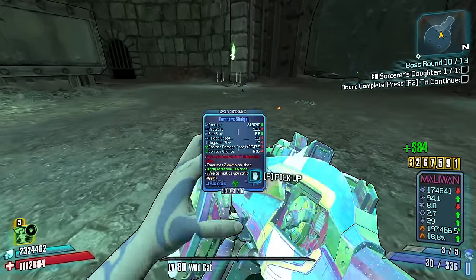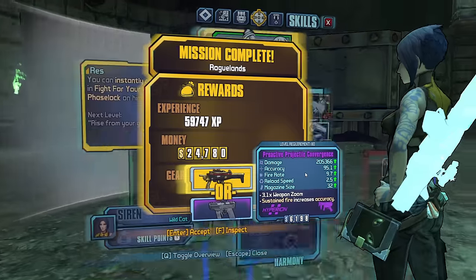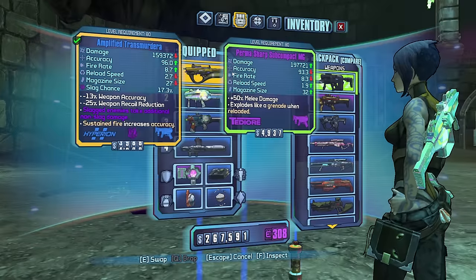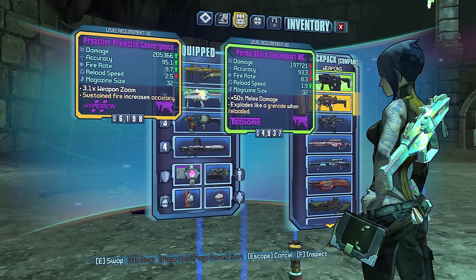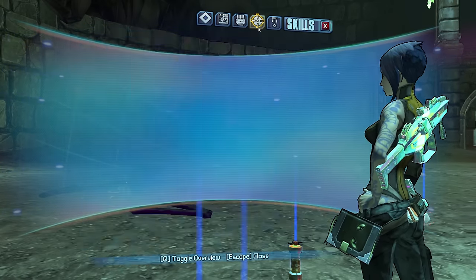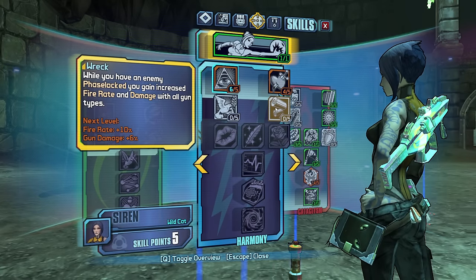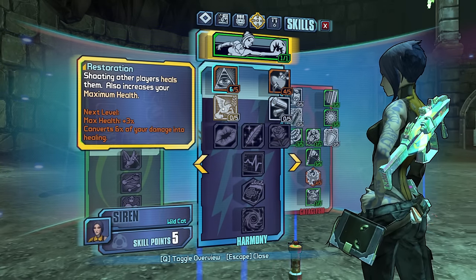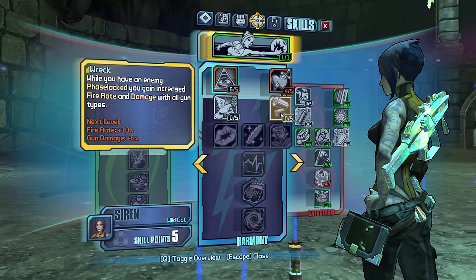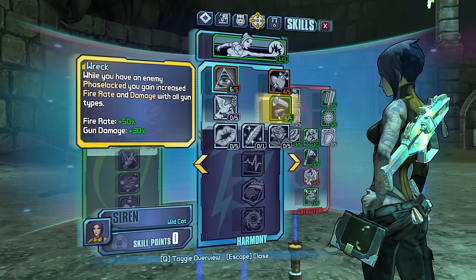A Stinkpot, a Buffalo, and a Fustercluck — decent options. I'm gonna take that Hyperion over this Tediore. We'll drop the Tediore. Let's go. Having an enemy phase locked grants increased fire rate and damage with all types — we'll take it, five out of five.